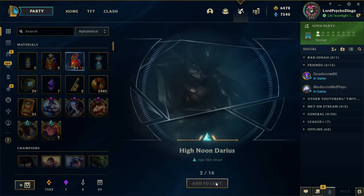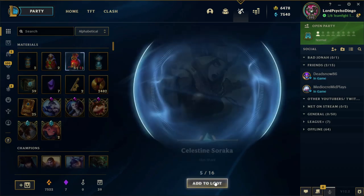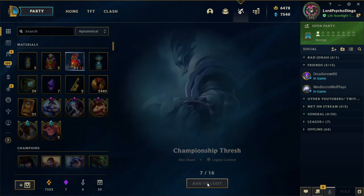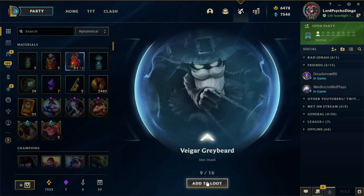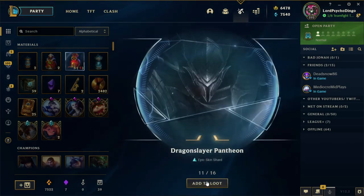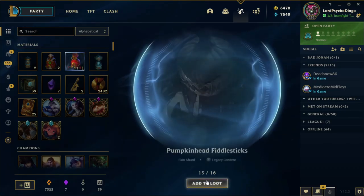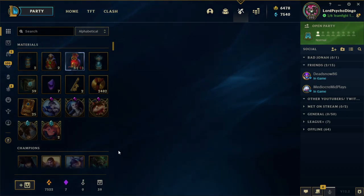Royal Guard Fiora, High Noon Darius, Bullet Angel Kai'Sa, SSG Xayah, Celestial Soraka, King Tryndamere, Championship Thresh, Steel Dragon Thresh — I don't know that skin. Vygar Greybeard, Sweetheart Xayah, Dragonslayer Pantheon, SSG Ezreal, Pajama Guardian Ezreal, Mecha Kingdom Sejuani, Pumpkin Head Fiddlesticks. And a gemstone.